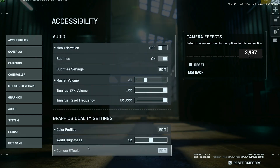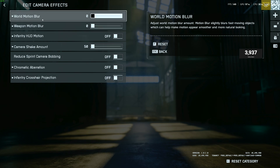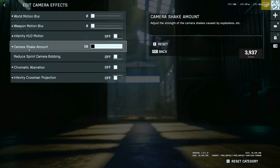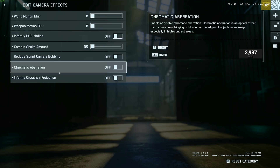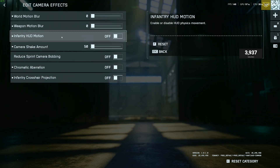How did I forget camera effects? Go to camera effects — world motion blur off, weapon motion blur off. Turn those two off, you do not need them. HUD motion off, camera shake turn all the way down to 50, reduce sprint bob off. Turn all of these off — run this and you'll be a god.